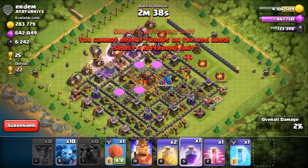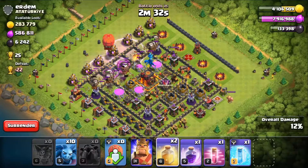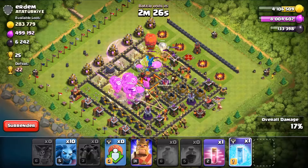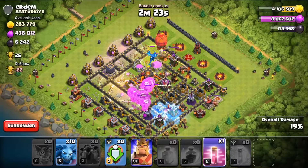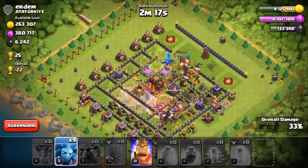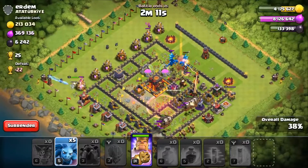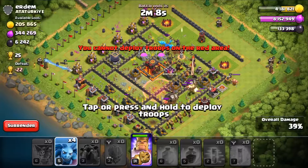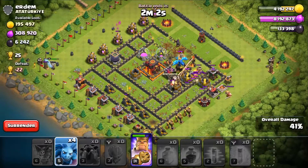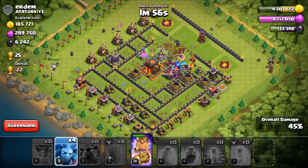I'll send in the loons kind of early and drop a few down here since I only just seen them. We're going to hit a rage quite early on these guys to get them moving throughout. We have one of those and I probably should have sent that in a little while ago as well. Let's put a heal on these guys, rage these up, and chuck down a freeze on this pack just down here — it's our biggest pack. Then we can just sprinkle our minions up here, and let's put down our barb king as well.